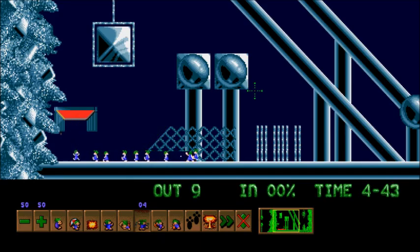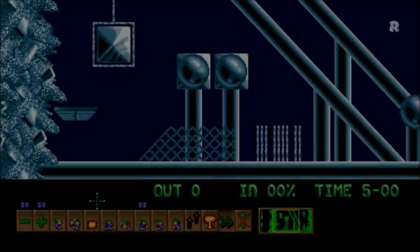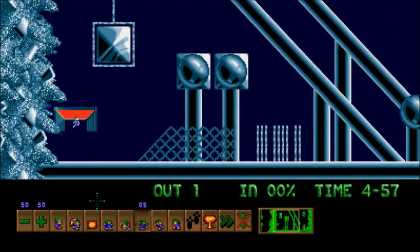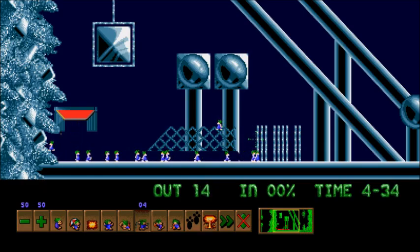You might be wondering about the one lemming you can let die. I did not know my bashers. Let's try this again. You do get real close to the fence, but you don't actually touch the fence. Because if you don't bash from the right point, you're not going to bash all the way through — and that's the one lemming who has to die. For this next part, you want to get literally right on the fence and bash.